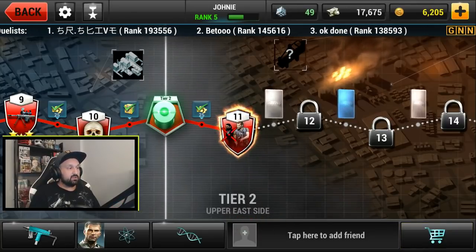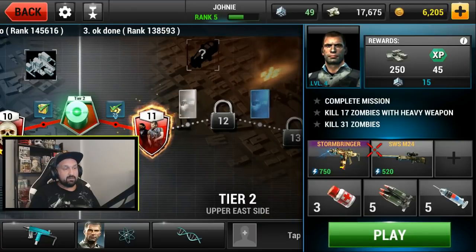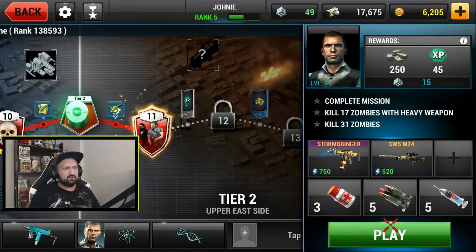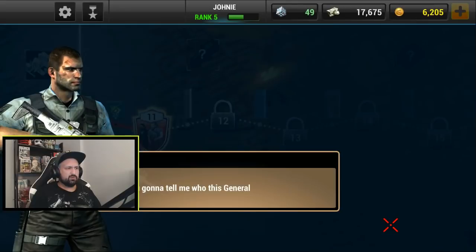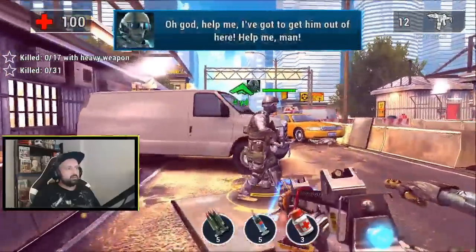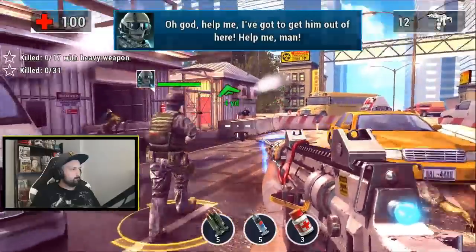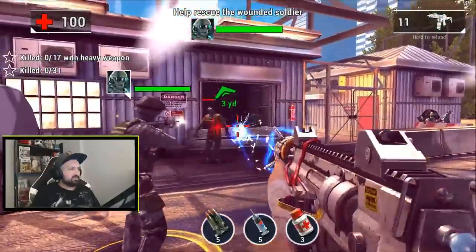Let's go for mission 11. I'm bringing the Stormbringer, a sniper as secondary. I don't use gadgets much right now, and all my skill points I put into movement speed so far.